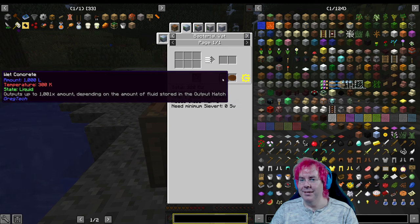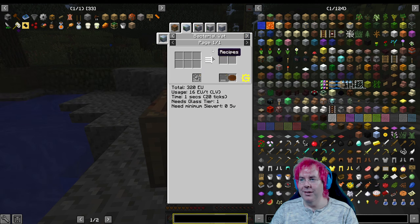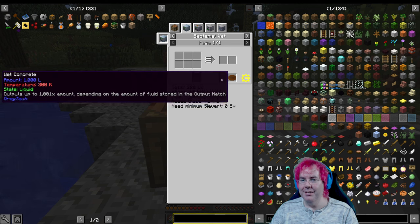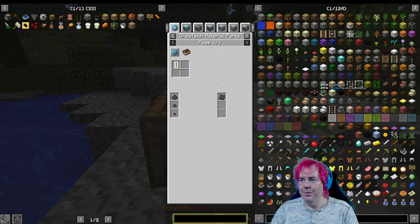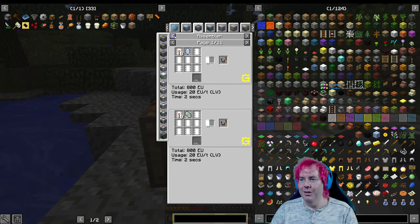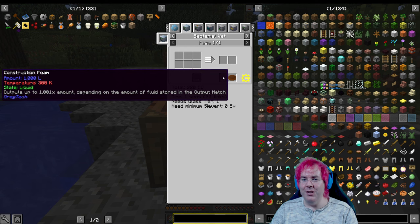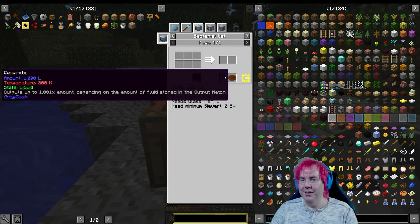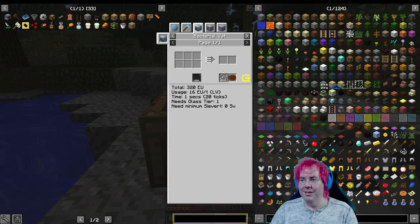You can make wet concrete in a bacterial vat, apparently. And what's that for? You can then make construction foam. And construction foam is used for concrete — wait, is this a loop?